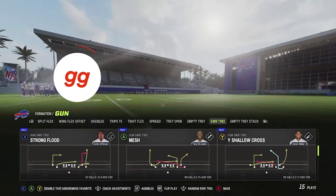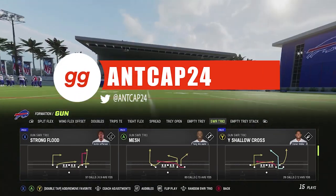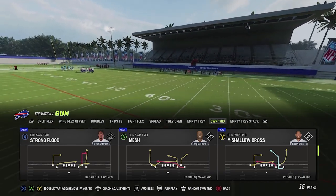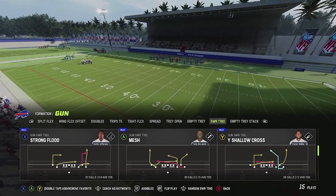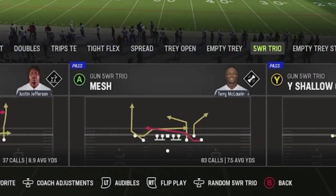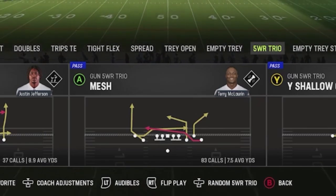What's going on everyone? NCAP24 here from huddle.gg. Today I'm going to talk about my favorite red zone play. This is a play that's out of the Gun Five Wide Receiver Trio formation, it's called Mesh, and it's something I have so much success with inside the 10 because of the way that it beats multiple coverages.